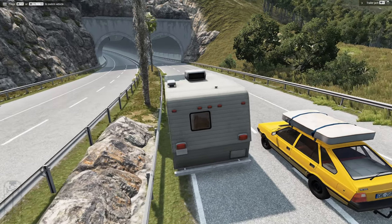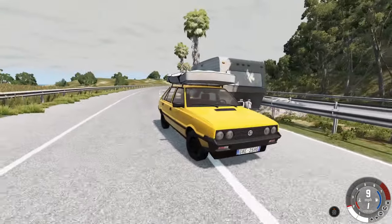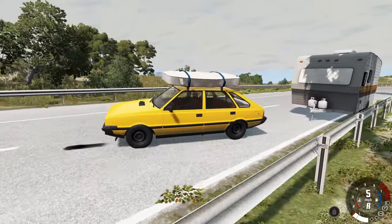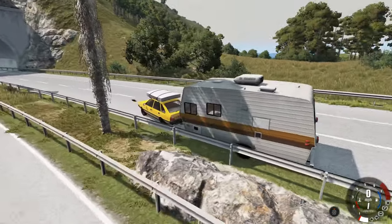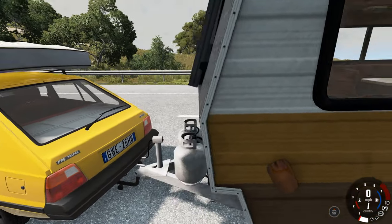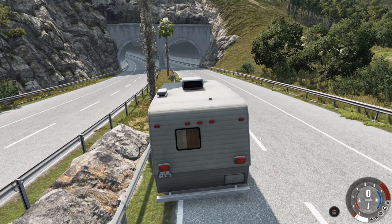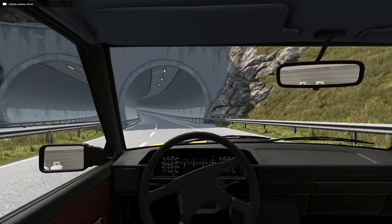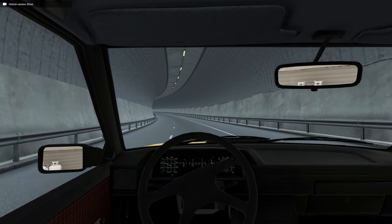Here we go, let's do some hauling. We're a Polish family in the 1980s going on a holiday, in Italy I guess. Now look at that interior - look at the dashboard. Red seats, and that dashboard is so 80s it hurts. And the clock works - it's actually the real world time. The mirrors aren't helping me a lot. All I can see is the caravan. Let's put the lights on. Oh, look at the light lineup. Yes, this is so cool. There are not enough cars like this in this game.